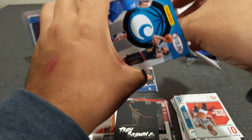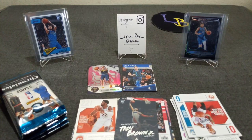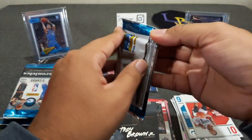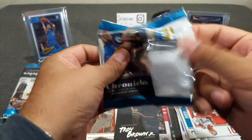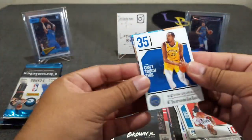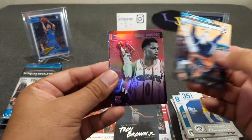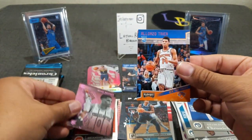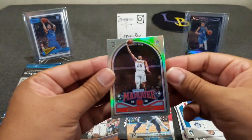Here are all the packs. Get the box out of the way. Let's do this. KD the snake, Triple J, pink Miles Bridges, Alonzo Trier pink Playoff, and Mikal Bridges Marquee.